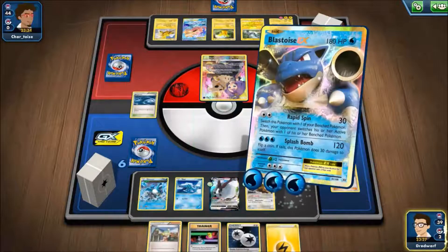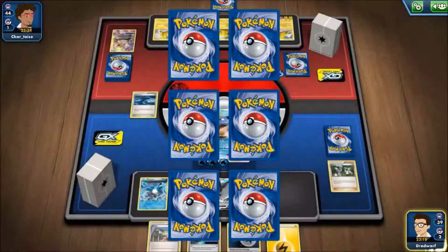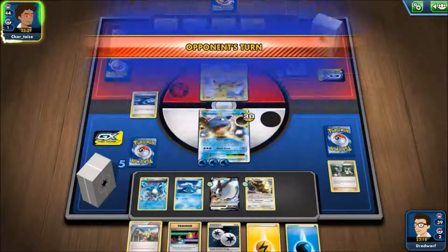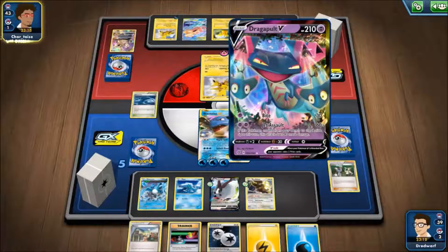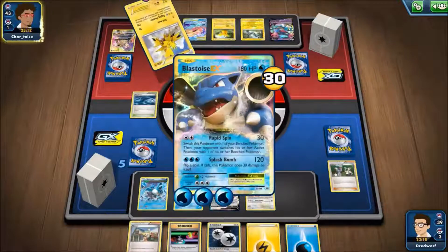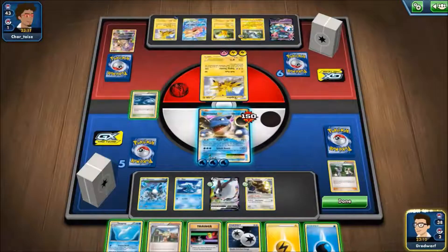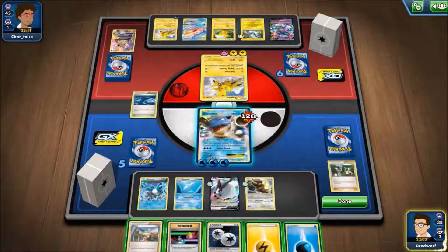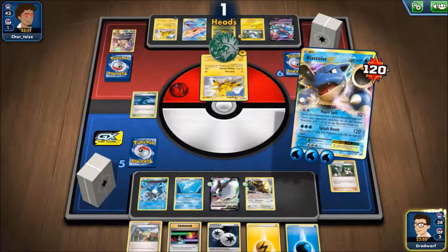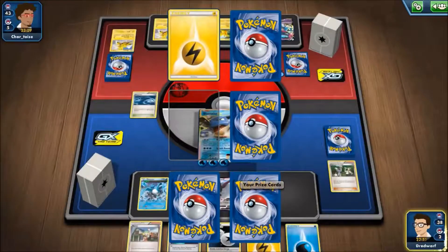Now we can just whack that Double Colorless Energy on Bufalant if and when we need. Straight away with Splash Bomb and 10, which means we do take 30 back. Considering his name's Char Toys I thought it would be a fire-water deck. Apparently not. Splash Bomb deals damage and I'll take a fire breath — even when he does 120 we should still be fine. The Dragapult V — that's a nasty looking card — very pretty though.